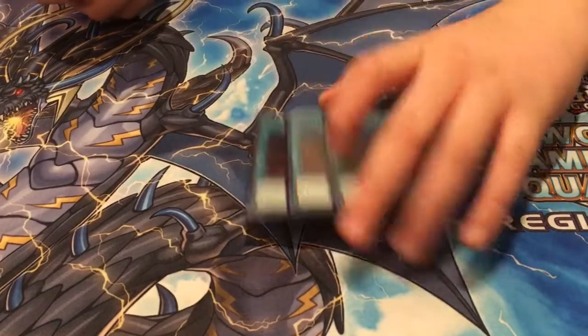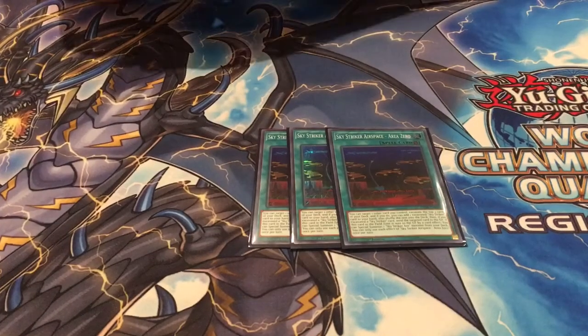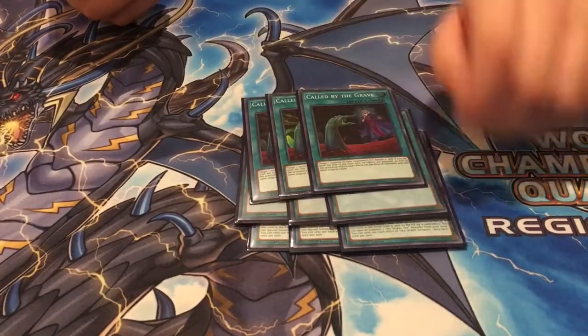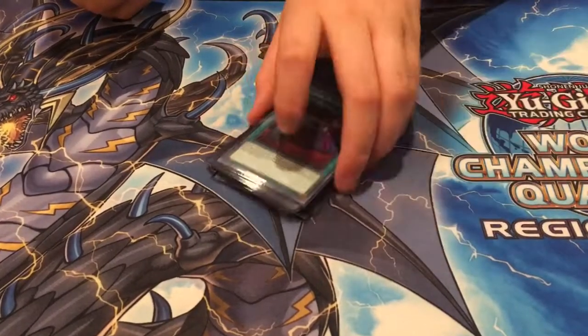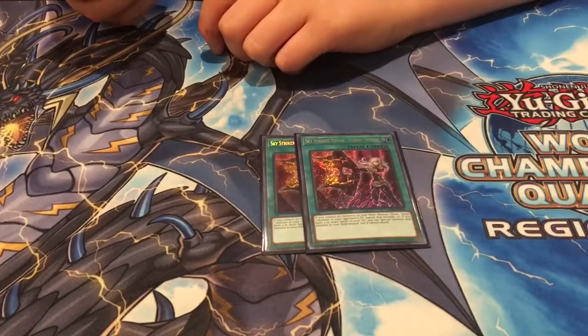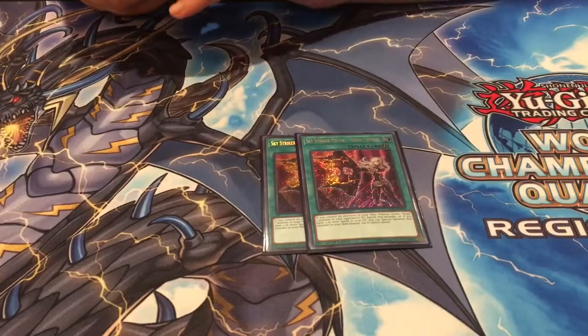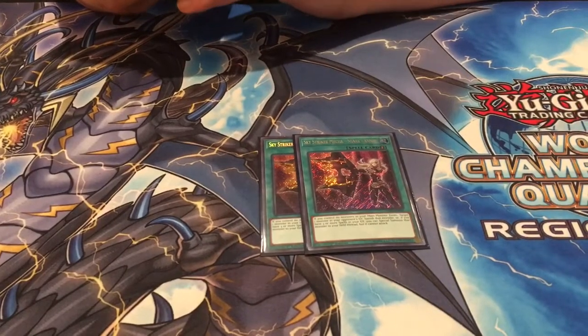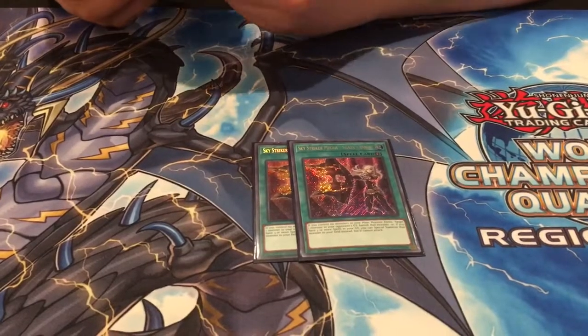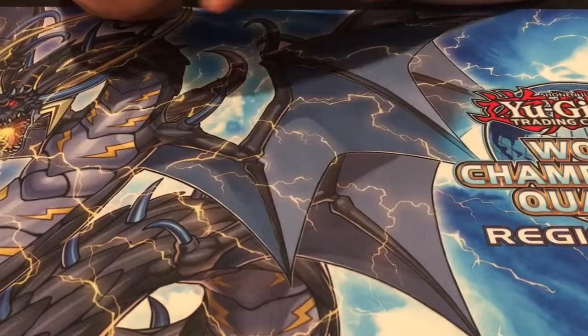Also, 3 of the field spell. 3 Twin Twisters. And 3 Call by the Grave — glad that's back at 3, finally. Also, 2 Ops — 2 Shark Cannon. Trying it out this weekend, I like it. It's great in the mirror match to get rid of the Ray. You just really need to get rid of that, and you can kill him.